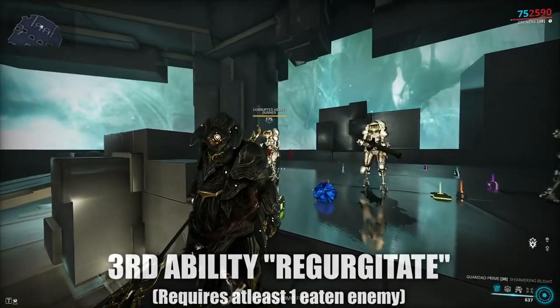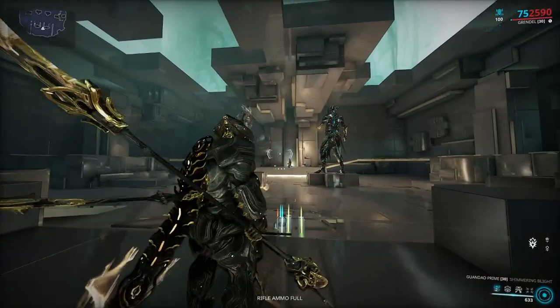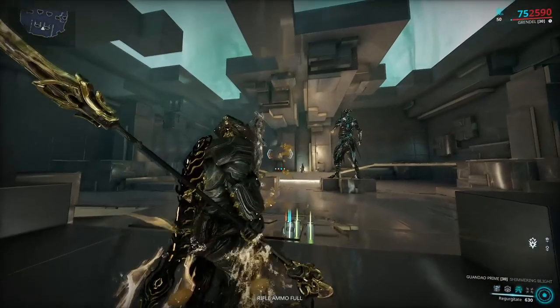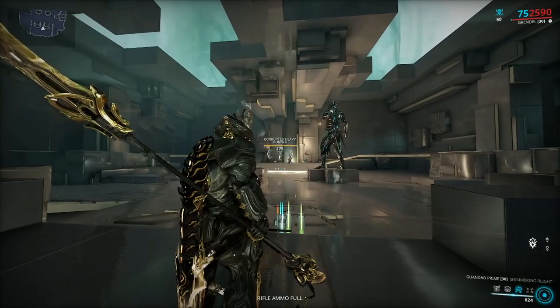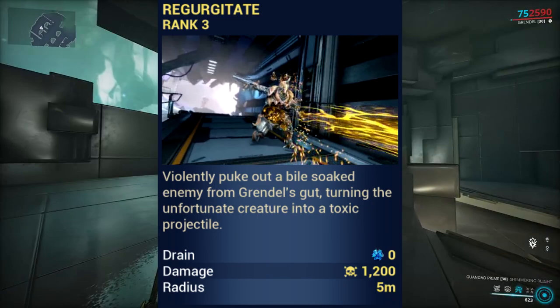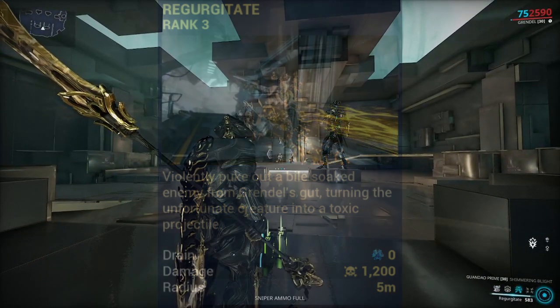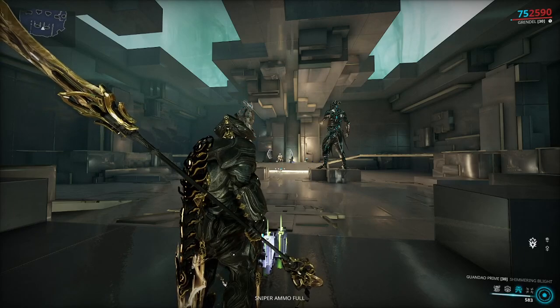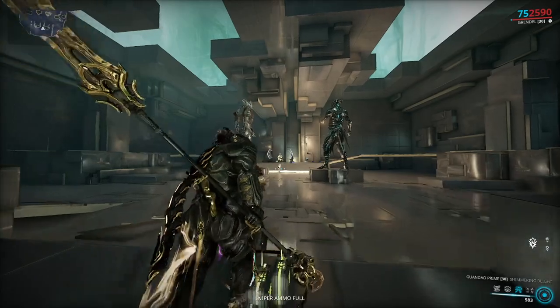Regurgitate — Grendel spits out a consumed enemy from within his gut, travelling at the speed of light. When that enemy reaches contact with a surface or other enemies, it will inflict a burst of toxin damage, also inflicting toxin damage if it is spat at a group of enemies or any enemies standing in front of Grendel's stomach at close proximity. Now, as good as it may taste, Grendel doesn't always swallow — sometimes it's safer to spit.